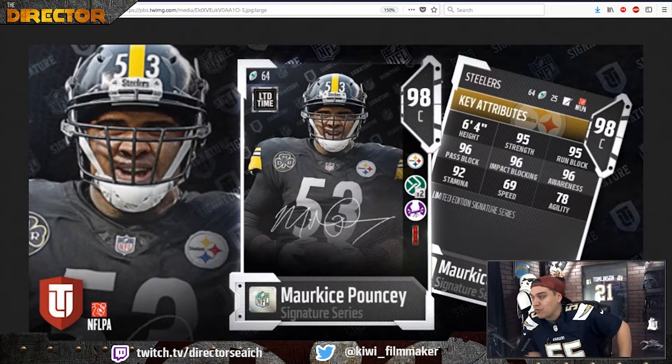His CAMs are coming out with Move the Sticks times two and Pound the Rock, his identifier being the red CAM. I've been looking forward to another center for a while because I'm looking for somebody with maybe Secure Passer. Marquise Pouncey looks okay as far as signature players are concerned, but it's a little underwhelming because of mainly his CAMs. Move the Sticks doesn't really do much for him, and with Pound the Rock you can get him up to 99 run block or a 96 pass, but it doesn't really feel like a 98.